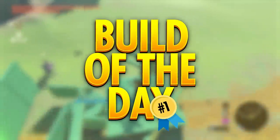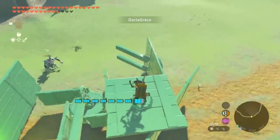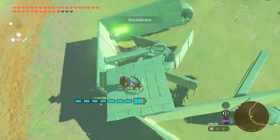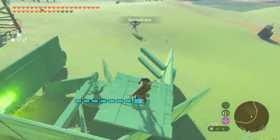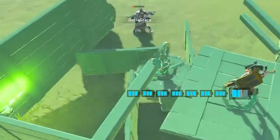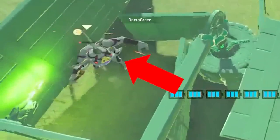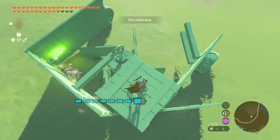Time for the prestigious Build of the Day Award. Dr Grace calls this the Bow Combine Harvester. The great thing about this build is it's just an early draft — there's potential here to make this thing so much better. The spinning wooden planks scoop the Bow Goblin into the contraption, and once trapped inside, he's funneled into a shock emitter at the back of the machine, inflicting damage.